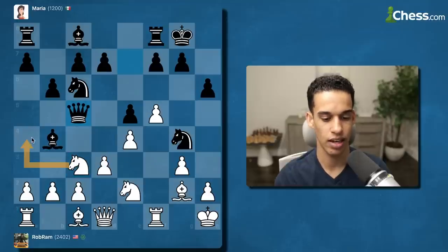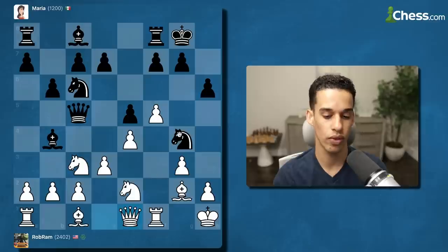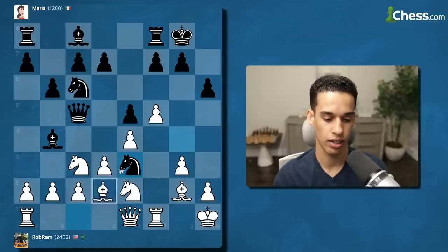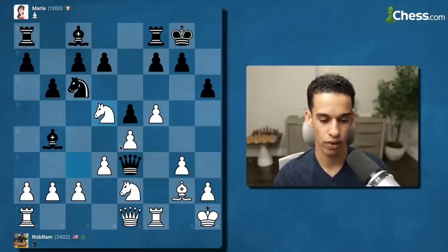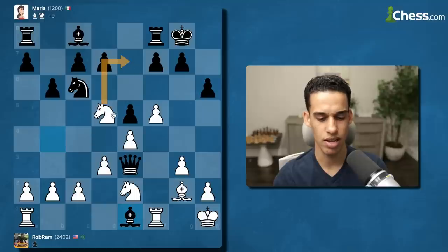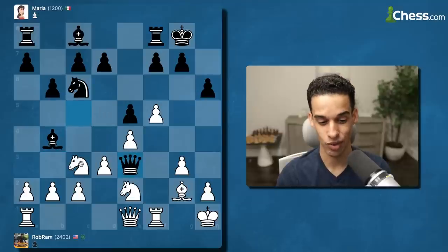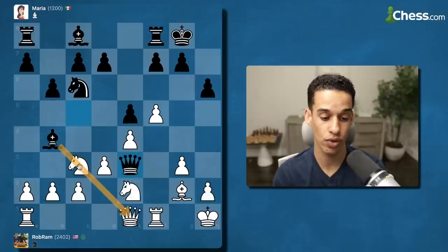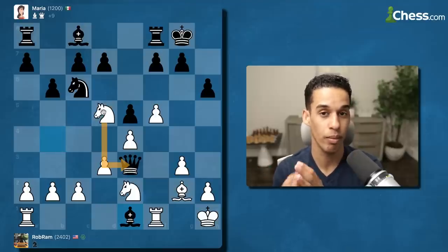This d4 doesn't work — pawn takes, Ng4. Let me just go queen e1, that's one way to deal with that. Okay, now my knight goes to d5 — that's a fork! I didn't see it — the knight was pinned. At this 1200 level it's about these simple tactics: the pins, the forks, being sharp.